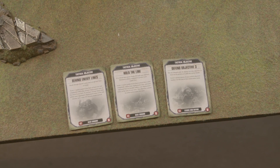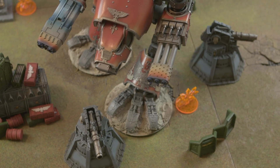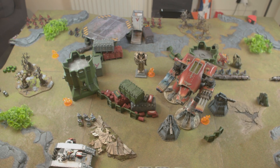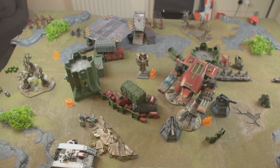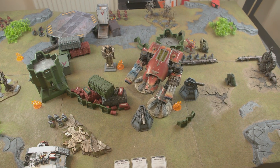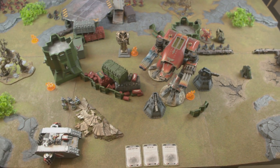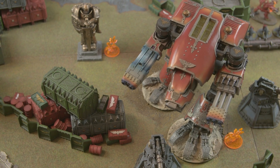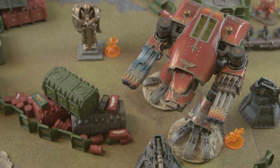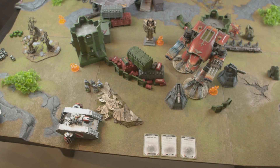Chaos Demons Turn 1: objectives drawn are Behind Enemy Lines, Hold the Line, and Defend Objective Three — objective three is conveniently close. In movement, Sam keeps three units in his deployment zone for Hold the Line: a squad of Bloodletters, Flesh Hounds, and another Bloodletter squad. Karanak and Flesh Hounds advance — Karanak moves 15 inches, Flesh Hounds 13. Rex moves forward 24 inches without advancing to retain shooting.